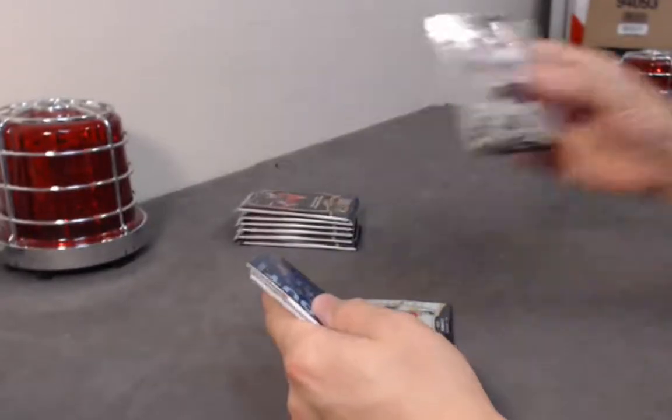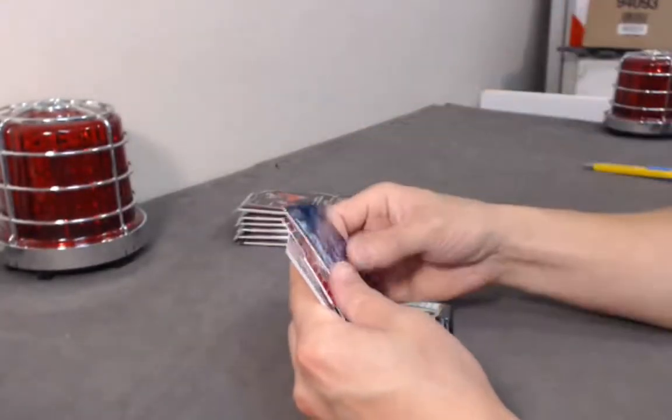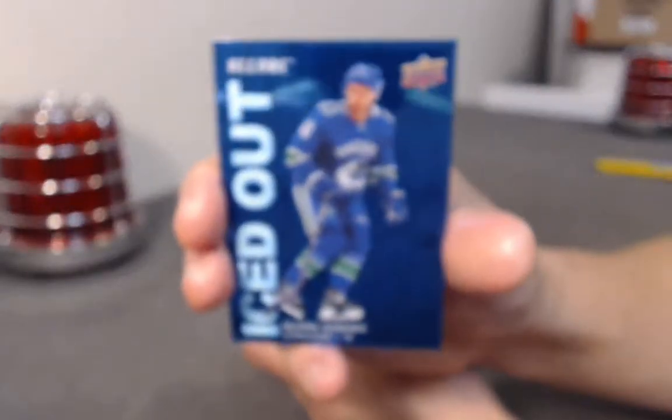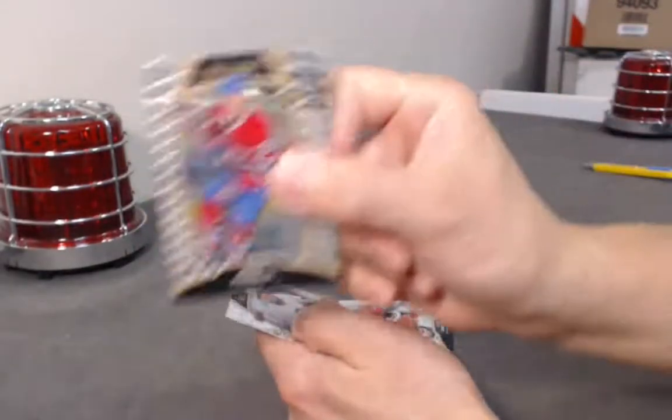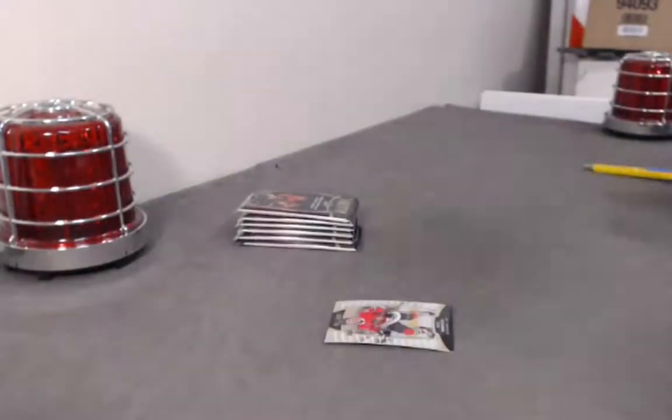Base rookie. Jimmy Schultz. Quinton Hughes iced out — this guy better perform today. Seth Jones red rainbow. Ryan Poehling. And Noah Dobson base rookies.